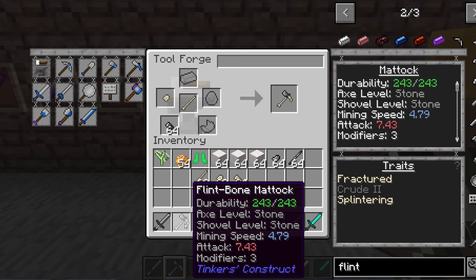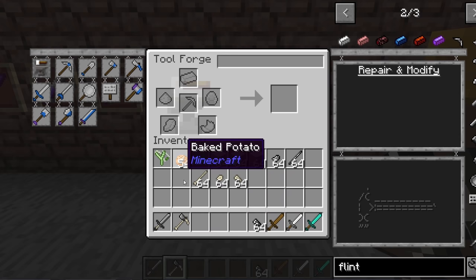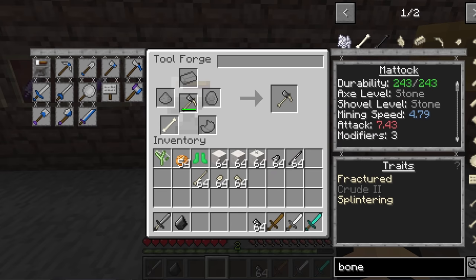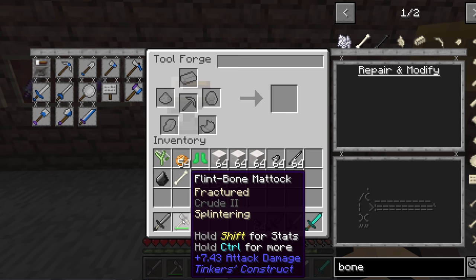You can actually switch this out with wood or cactus to try and get that in there, but bone really is where it's at for early game mechanics. As far as repair goes, if you need to repair this, you can repair it with bones or flint — just put this in here and drop in a bone and it will repair it. So whichever is available to you, you can use one or the other. That's one of the benefits of having multiple heads on this item, not to mention that you can use it as an axe, a shovel, and an offensive weapon.